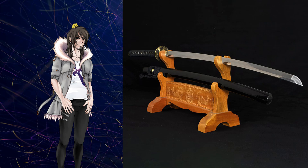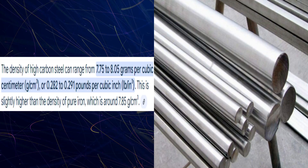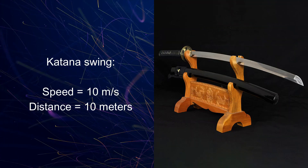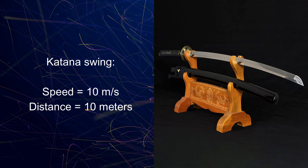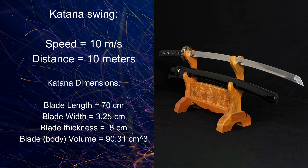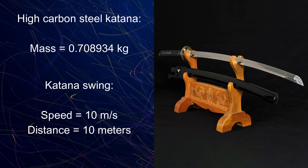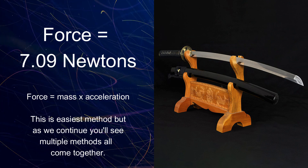We're going to use a basic katana — made of high carbon steel, because that's what I've already calculated and that's what's going to be easiest. Let's say this katana is swung at 10 meters per second across a 10-meter slash. So that's the distance: 10 meters, swung at 10 meters per second. With the sword's dimensions and high carbon steel density, we're getting a sword with a certain mass moving that many meters per second, resulting in a force of 7.09 newtons of force.